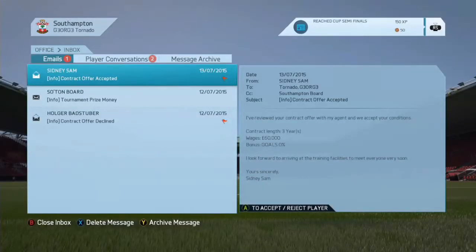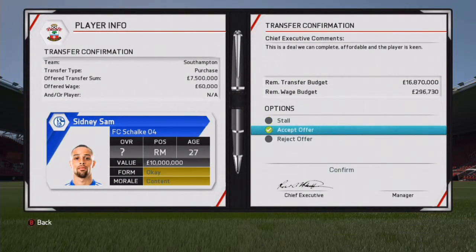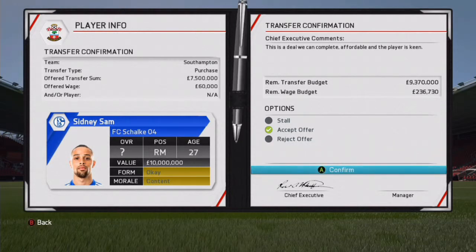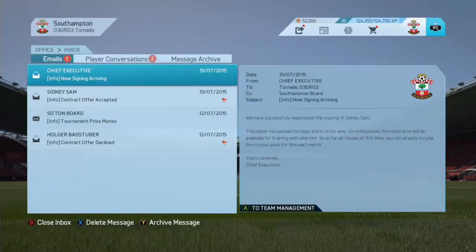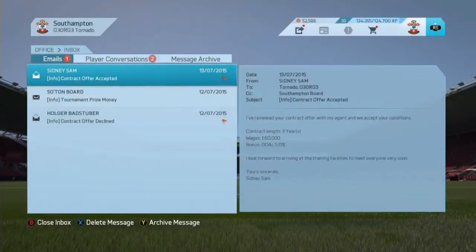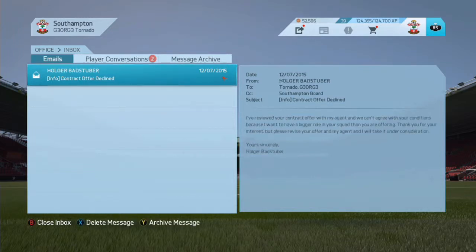What about that - 1-2-1 there. Sidney Sam: if you remember from the last episode we tried to sign him and he's accepted. We now have Sidney Sam joining Southampton Football Club. We're also going to put him into the team. We got a thousand, and because of that we got 1.4 million and offered a contract because he wants a bigger squad role.